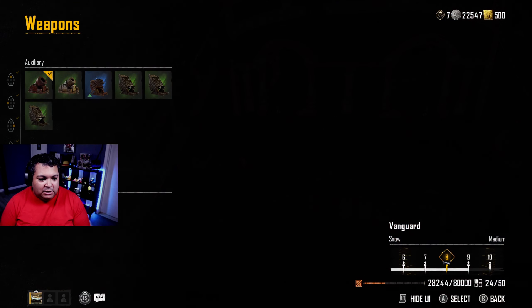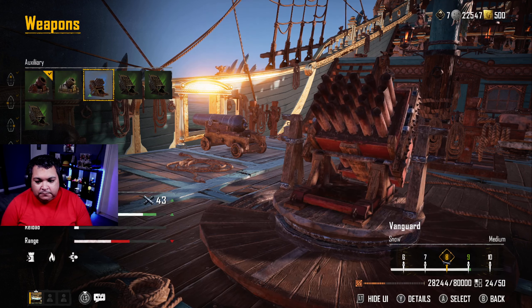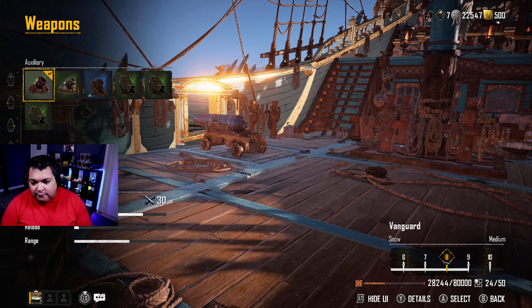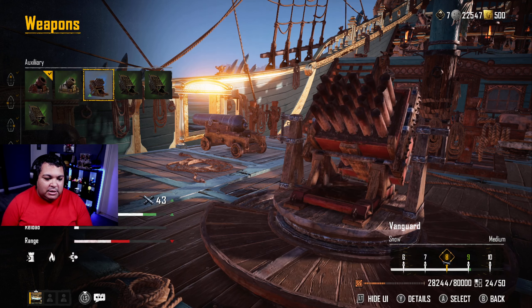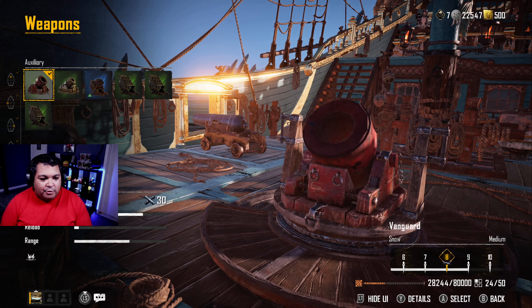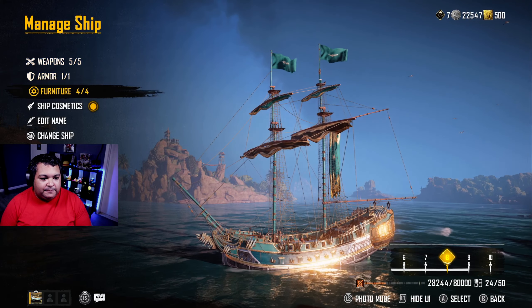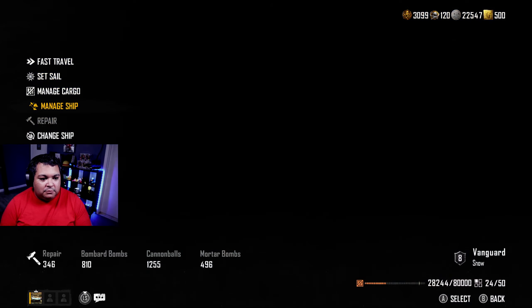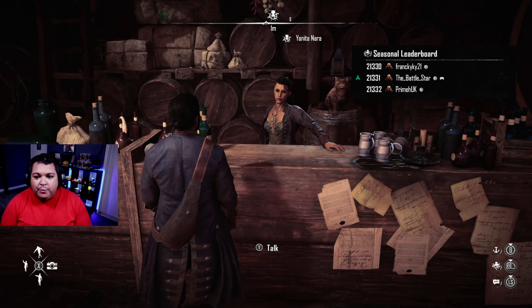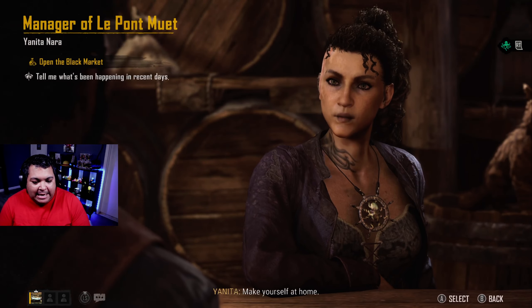On the sides we have Cannon 4s, on the back we have Fire Long Gun 2s, and of course our Mortar 1. Technically the termite rockets would get us to level nine, but I like the way the mortar works so much more, so I'm going to keep the mortar but upgrade it. We went up in the leaderboards — nice. Let's talk to Yanita and open up that black market.